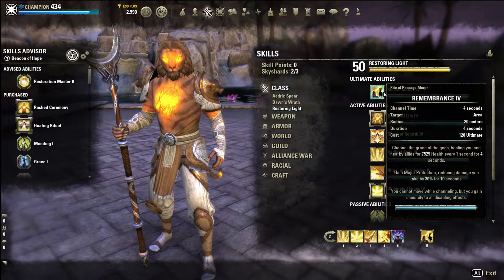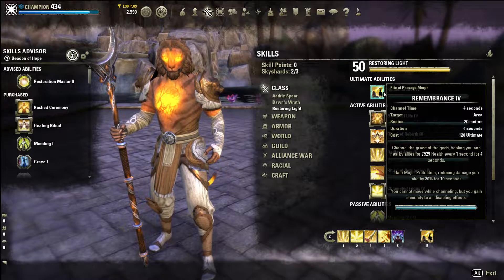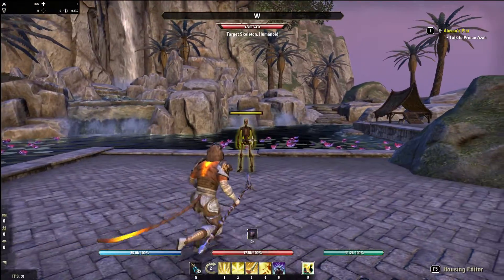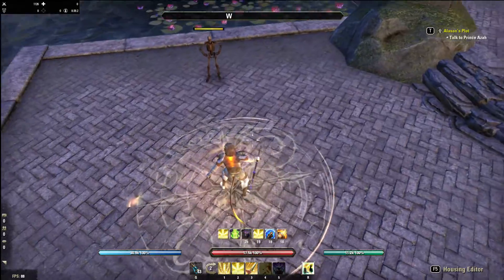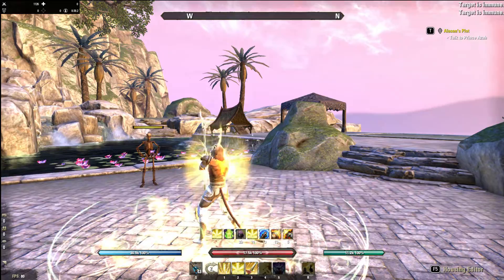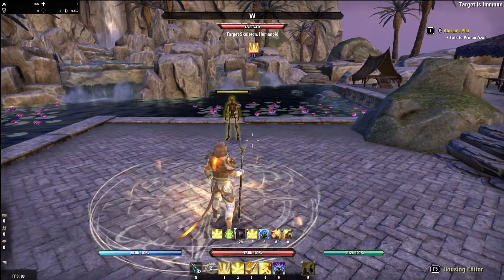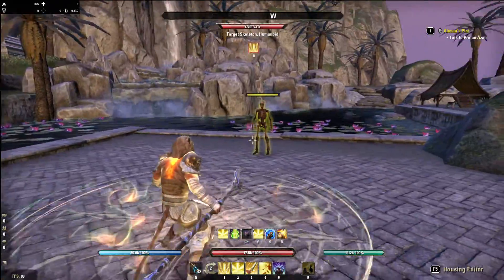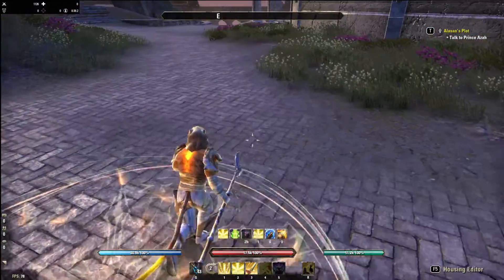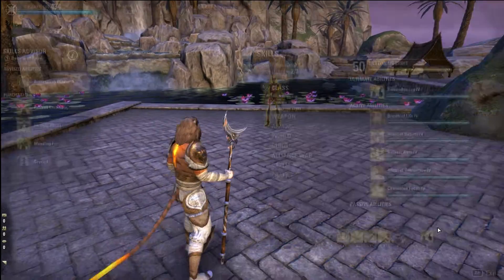Remembrance is the oh-crap button you're going to use if you're in trouble - if you know you're going to take a big hit, your group is dying, and you need to get a big heal out. You pop this while in your healing bar and you take much less damage - practically invincible feeling. In PvE hard modes it saves you a lot when things go badly. It buys your group about eight to ten seconds, which is very good.